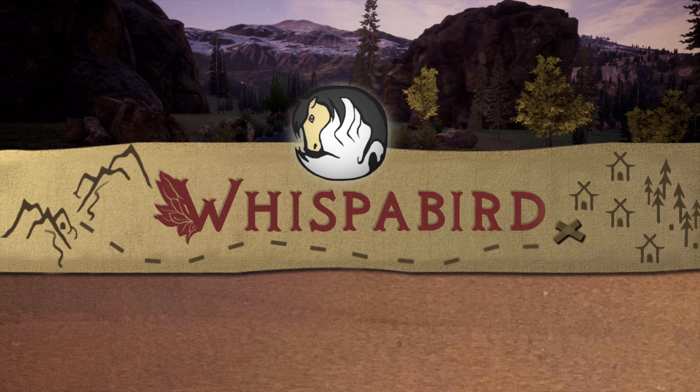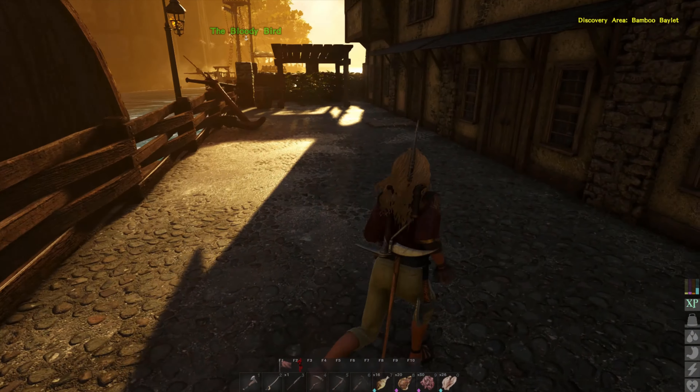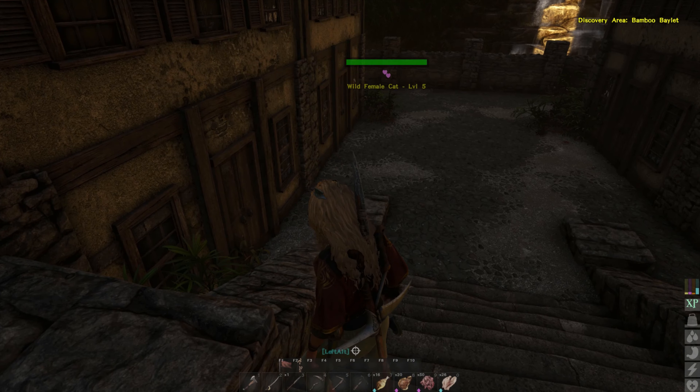Cats have finally made their way into Atlas, so I thought I would do a quick video explaining how to tame them, what kind of food they like, and some of the extra features that come with being a pirate who owns a cat here on Atlas.